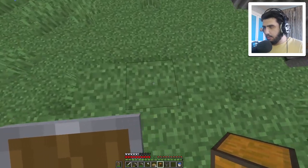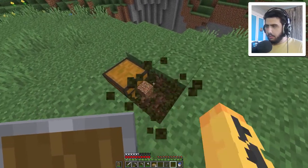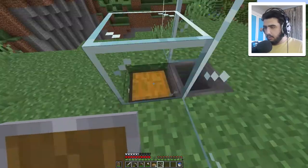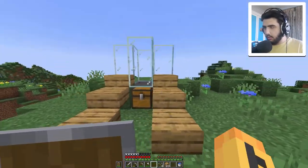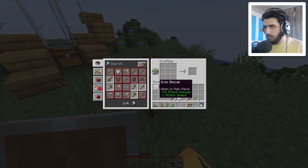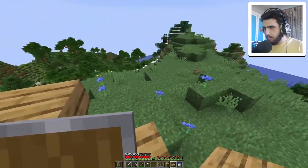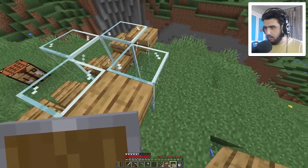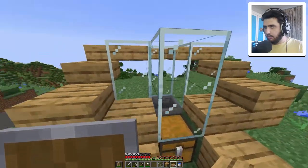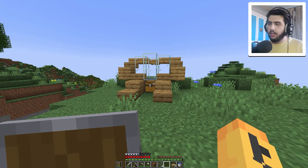First we place the chest somewhere in here, then we need a hopper on this side like this. Then we start putting the glass panes. The only thing we need now is the stairs going up — everything is kinda perfect. We put this in here and — yes, I love this shape, it's completely perfect.